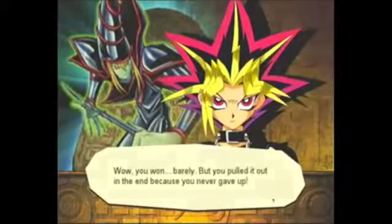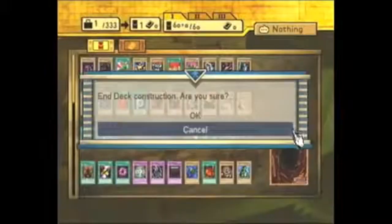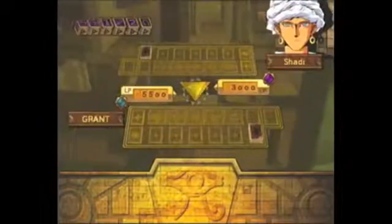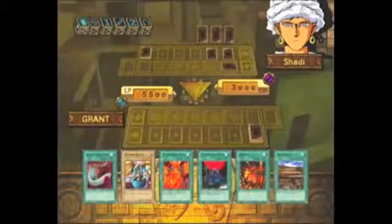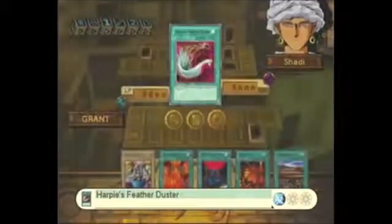His best card is Dark Magician, no duh. The next one is... I don't know who this guy is. Hold on, I forget his name. Millennium Golem — I forgot. That thing has 2,200 attack points. His name is Shadi. Harpy's Feather Duster right away — now that's a good card. I can wipe out his face-down cards.